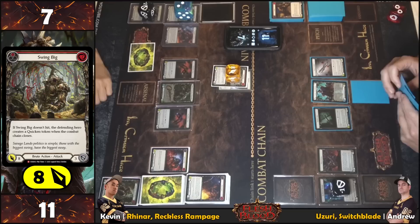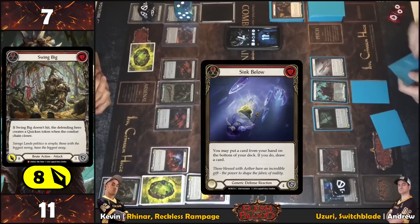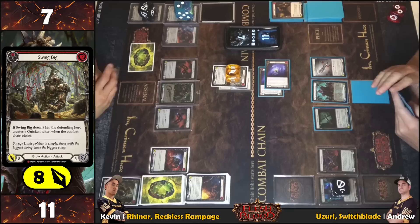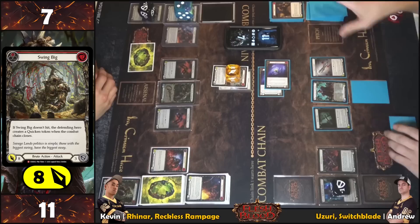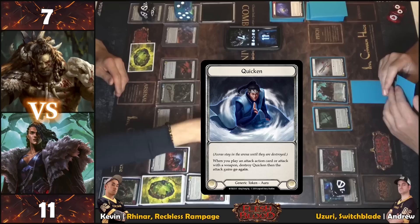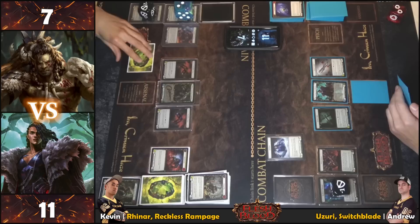No blocks. No reactions. Sink Below is played — syncing and drawing a card. Block is effectively covered. Swing Big doesn't hit, so the defender gets a Quicken token. Quicken token: when you play an attack action card or attack with a weapon, destroy Quicken and the attack gains go again. Closing the chain, moving to end step.